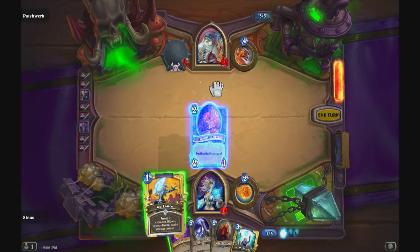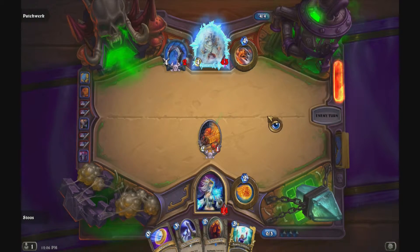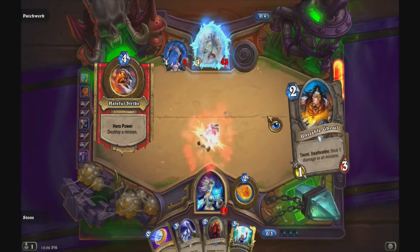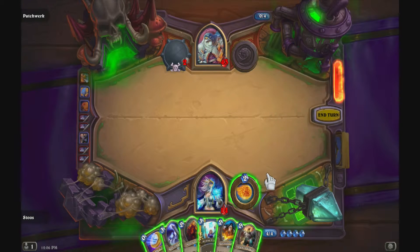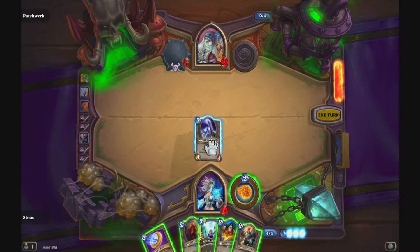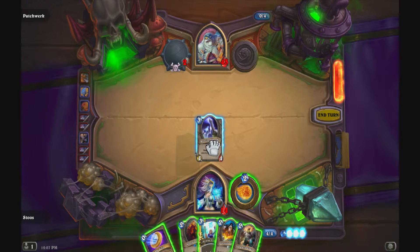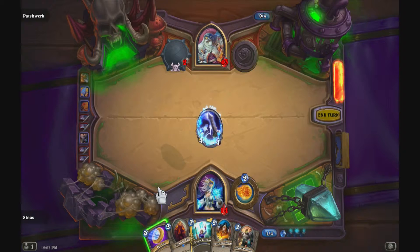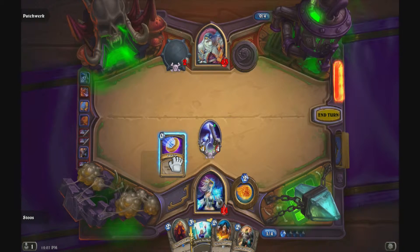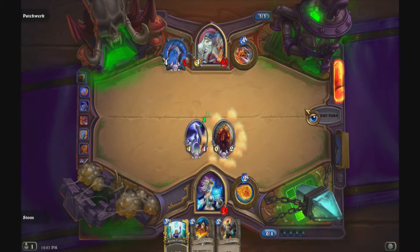As we move into this turn, his hero power Hateful Strike will come into play. So we'll freeze him up so that we don't take the eight damage from the Hook, and we'll drop that Loot Hoarder out there. When Hateful Strike deploys, we'll get a little benefit there — you want to use Hateful Strike to your advantage as best you can. You can drop little deathrattles like the Loot Hoarder, or something like Dancing Swords or the Nerubian Egg — both have beneficial deathrattles for you.